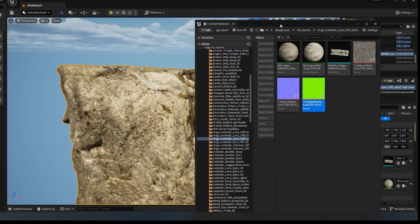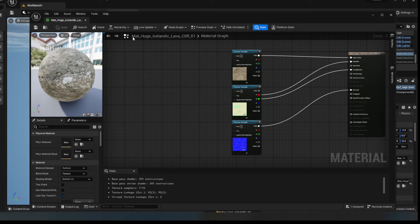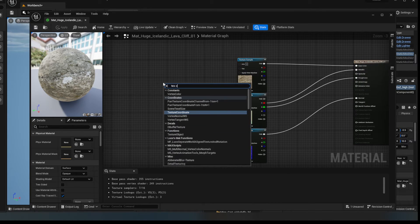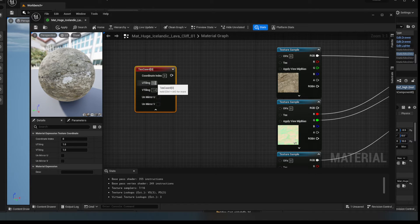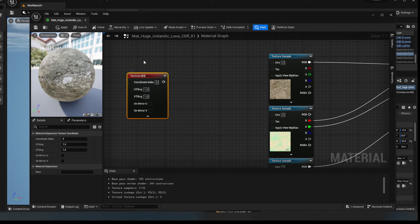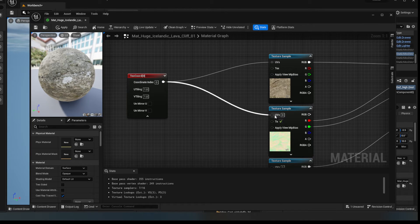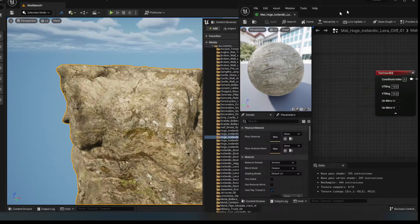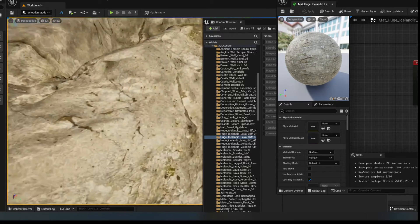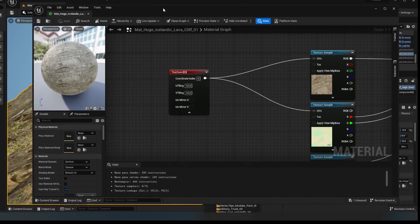So next thing I need to do is go into this material and tile this. So what I'm going to do is add a texture coordinate node — I'm just typing TexCoord. That is texture coordinate. We've got some texture coordinate nodes here for UV tiling and so forth. I'm just going to connect that to my UVs. You can notice there's no real difference here yet, but what I'm going to do is up the tile to 10. Which should give us a difference. And now you can see we've got a much finer level of detail on our rock than we had.